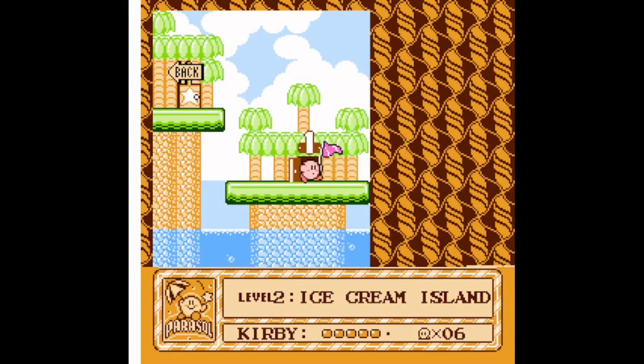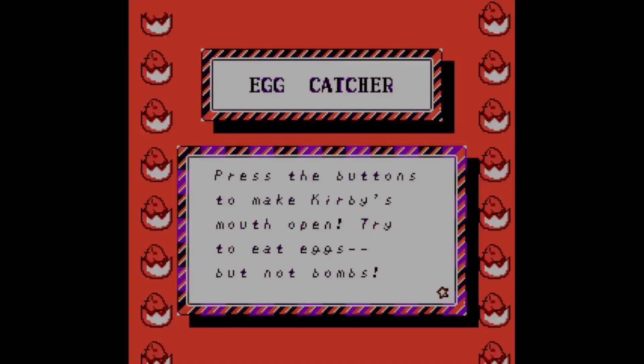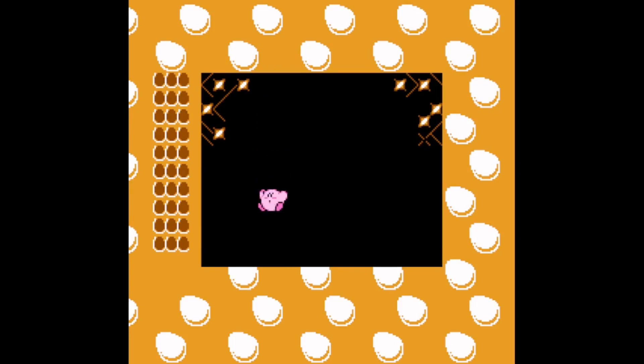The next thing I like to show off is the Egg Catcher minigame. This one is really tough and I often struggle with it, but let me show it to you anyway. King Dedede will throw eggs and bombs at Kirby, and it is Kirby's job to catch the eggs while letting the bombs slide off him. If you manage to catch every egg, you will be rewarded with extra lives.